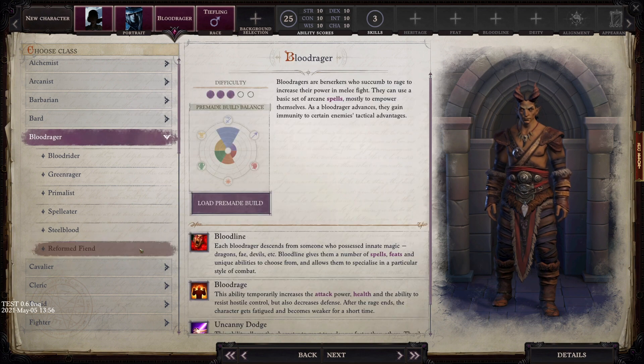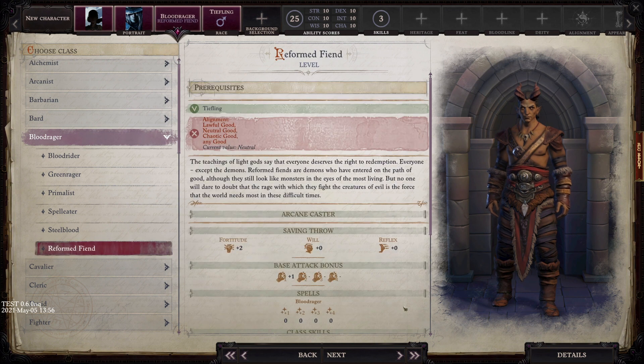The new archetype is one of the new racial archetypes added with this update. In order to play it — the Reformed Fiend — you have to be a Tiefling, and you have to be good aligned. Any good alignment will do, but you must be good.